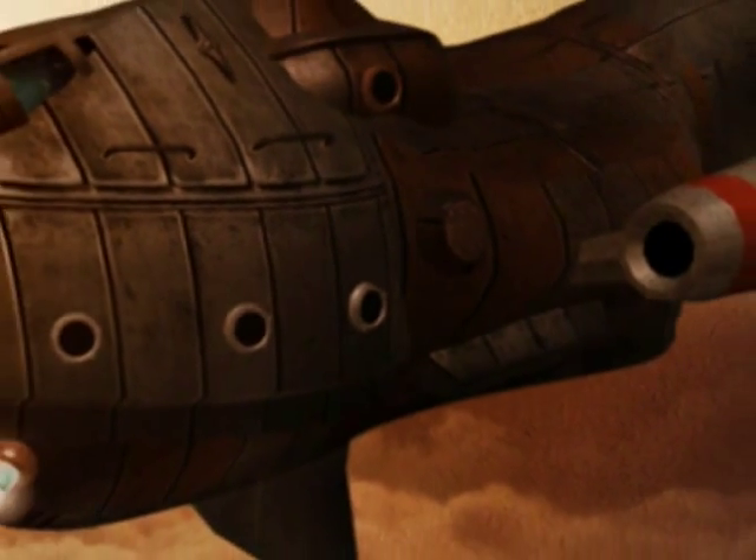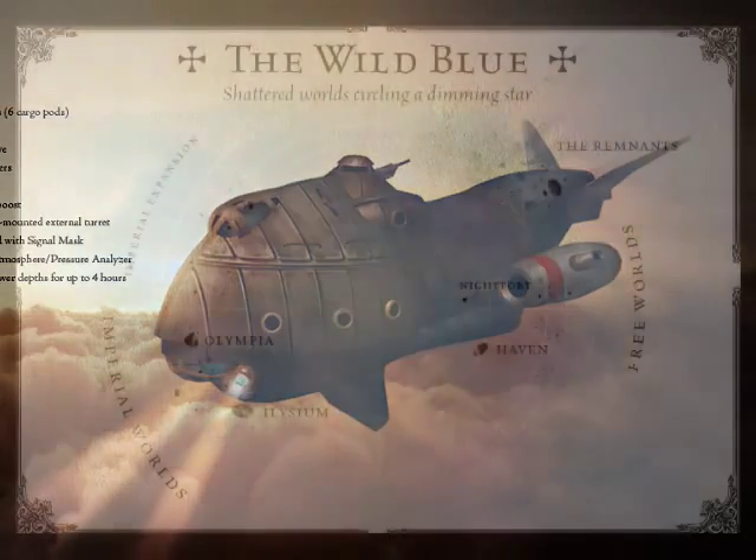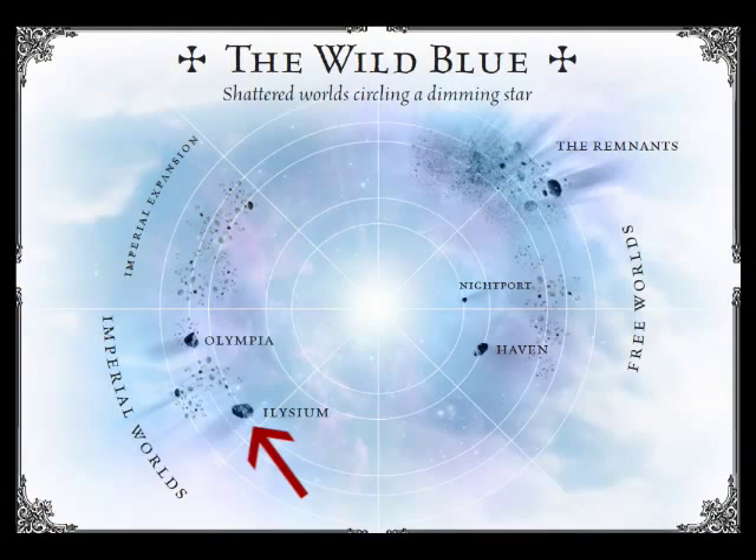Lady Blackbird is on the run from an arranged marriage to Count Carlo. She hired a smuggler skyship, the Owl, to take her from her palace on the Imperial World of Elysium to the far reaches of the Remnants, so she could be with her once secret lover, the Pirate King, Uriah Flint.